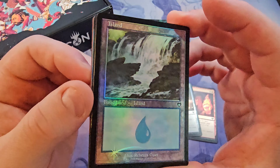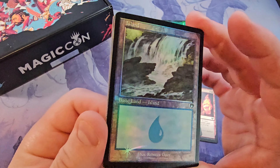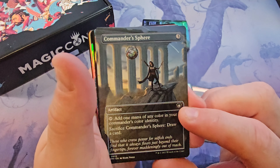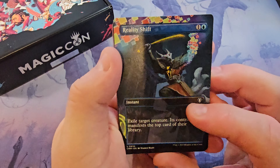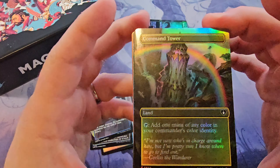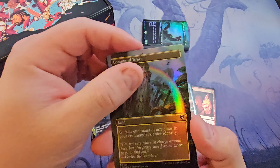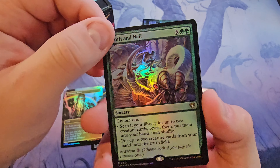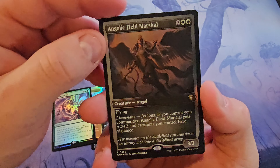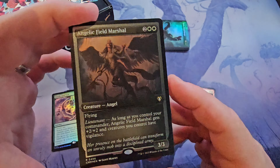And these full art classic frame lands — full foil, I should say — can you really beat them? Peter doesn't think so. Commander Sphere. A beautiful Reality Shift. A Command Tower — extended art foil — surprisingly still might be the most expensive card we've drawn so far. Tooth and Nail — always a good card. The Angelic Field Marshal — I don't think I've drawn this one before — and I think this is the etched foiling, maybe. Very pretty.